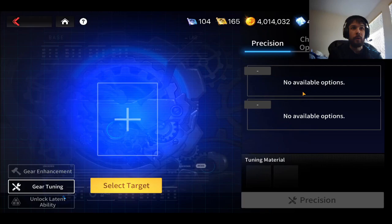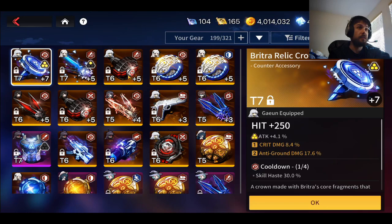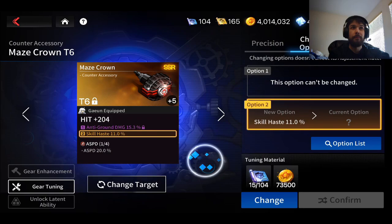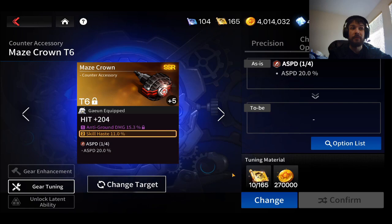When you're enhancing stuff, do not waste tuning materials — don't waste them at all. Do not waste tuning binaries, and especially don't waste set binaries. These things are insanely hard to get as a free-to-play player. I have some money spent in this account, so that's why I have some. But these things let you change the set, which is a really huge deal.